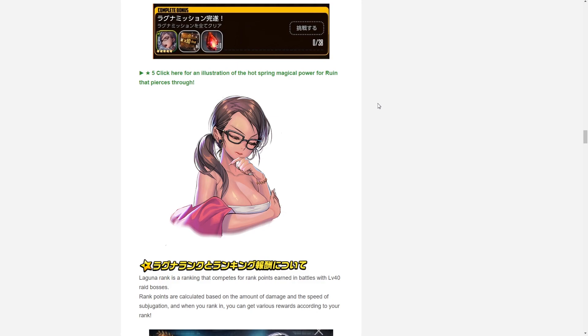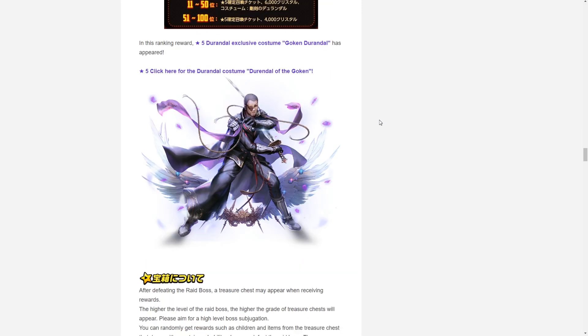We have the illustration for the five-star Ruin spot costume — a very nice looking costume, hopefully animated in 2D when we receive it. We also have the five-star Durandal exclusive costume that will be brought alongside this Ragnarok break and can be obtained from the platinum chest, granting a very nice new look for those units.